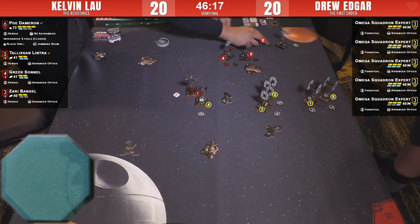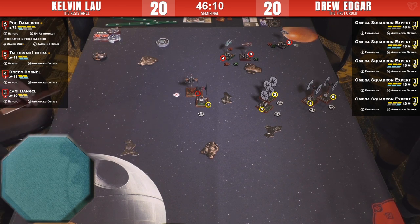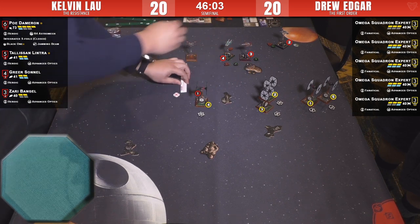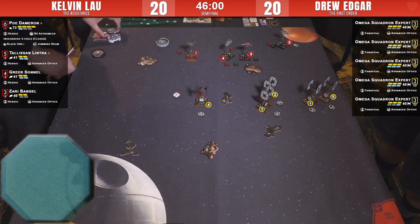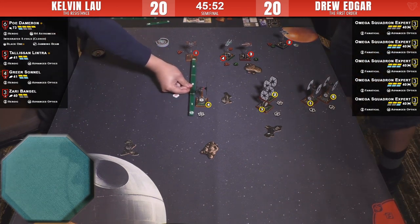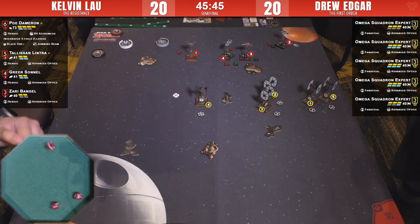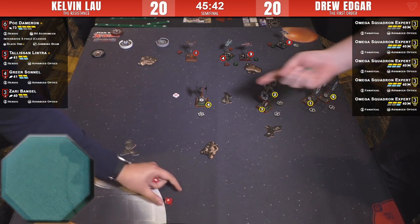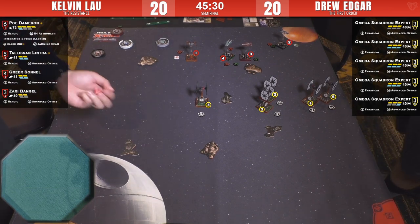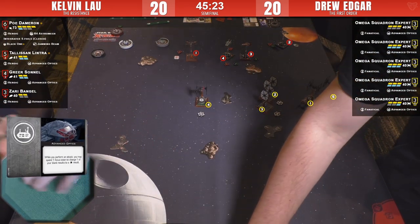Trying to take out number five downtown — number five has only lost two shields. It's not going to be substantial damage to number five anyway, but there'll be some damage on number one. Poe is going in aggressively — he's done the math and has to get some shots in. Range three into number four — Rooic triggers for one result. Tally shoots at number one with Advanced Optics for two — not getting through. Zari on number one — doesn't have the arc.